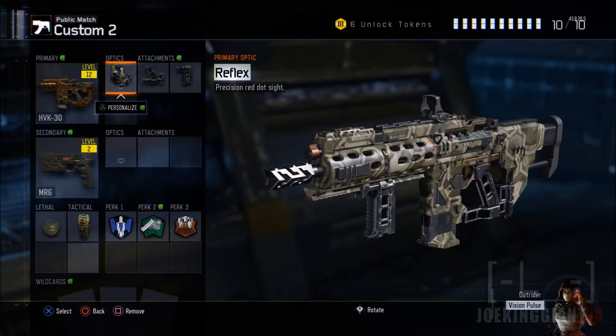The first attachment I have is the optic, which is the Reflex sight. The reason I have the Reflex is because I have trouble seeing with the iron sights — I really cannot see down the field. I ended up putting the Reflex sight and I feel like I'm shooting a lot better. In my opinion, I suggest having the Reflex; it gives you a clearer shot down the field and you don't have to zoom in at all.